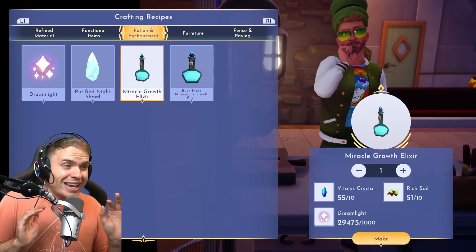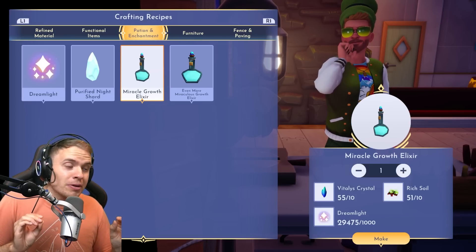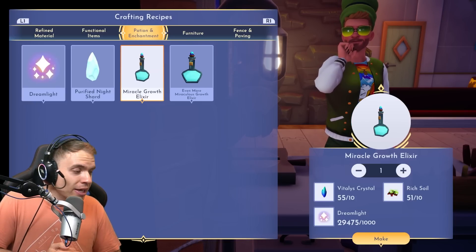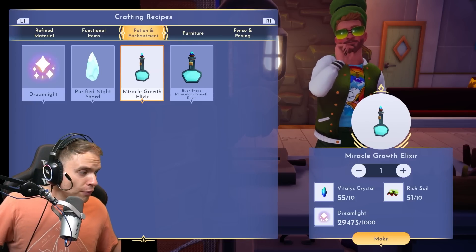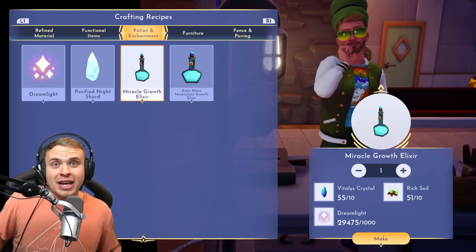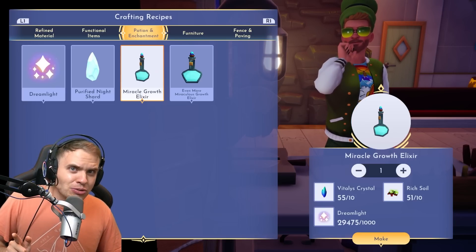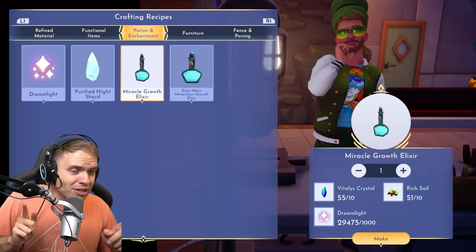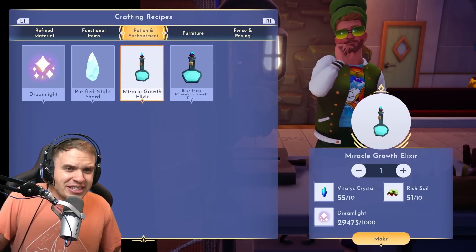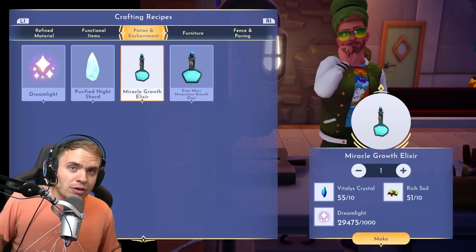In hours and hours of farming wheat, I never got a single drop of Rich Soil from Mickey — not a single one. Mickey is my farming buddy. So if you're farming just for Rich Soil, it doesn't matter if you have a farming buddy or not — it will make zero difference. In fact, if you're farming wheat to get Rich Soil, I would suggest you not use a farming buddy, because it's just going to create much more work running around collecting all that extra wheat.